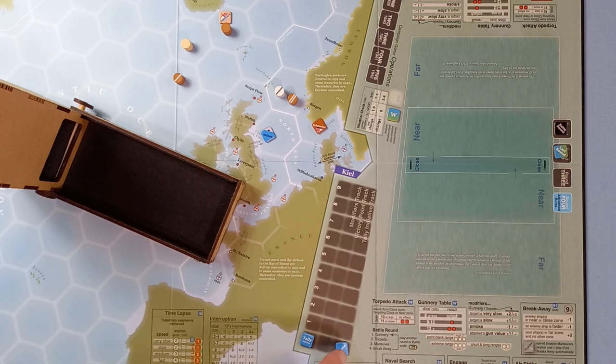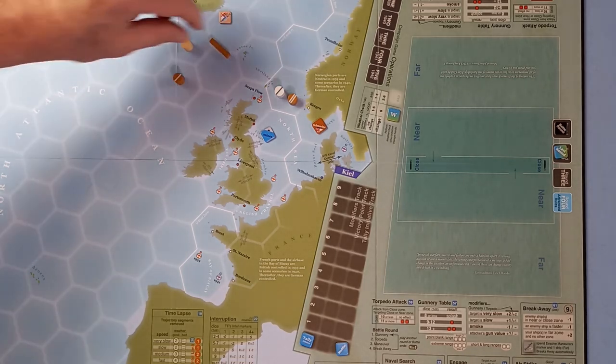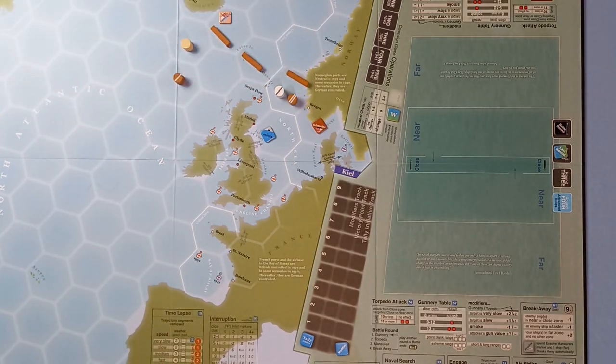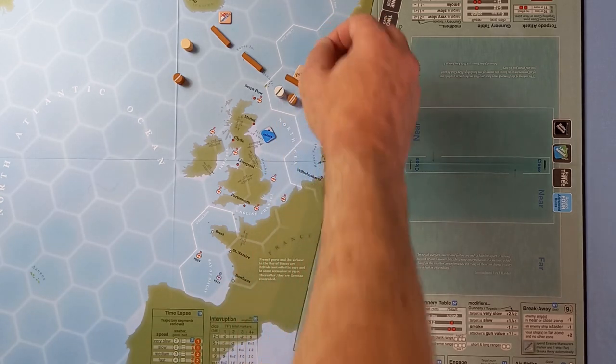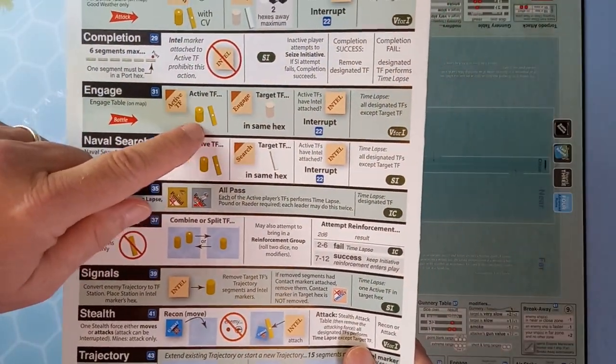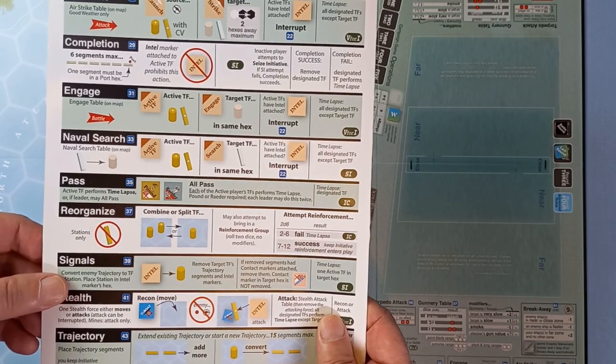We need a nine — no modifiers. If we don't get the initiative, the Forbes task force will come and perform an engage action. We do not get it. So now they will perform a trajectory action. Unfortunately for Forbes, as he's performed a trajectory action without a station in the hex, they get an intel marker. For the engage action, the active task force can be a station or a trajectory, but our task force has to be a station, and they are in the same hex — but they have an intel marker, so we can try to interrupt.